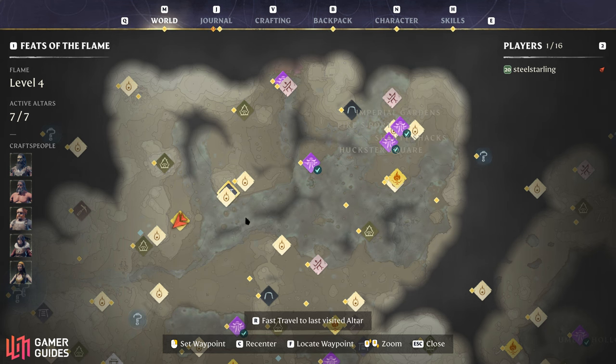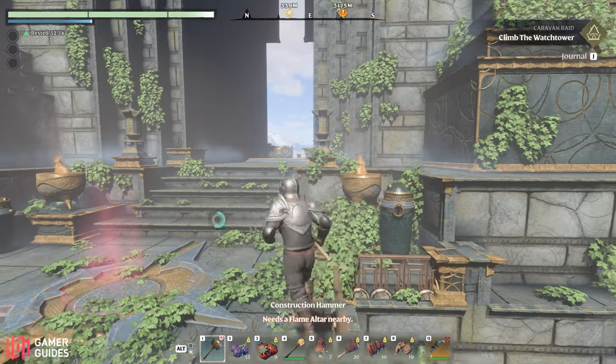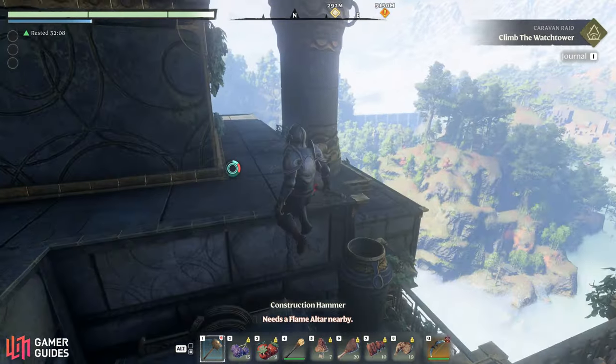If you don't stumble into the dungeon while exploring, you'll eventually be directed here by the Rumble in the Catacombs quest. The easiest way to find the entrance is to fast travel to the Revelwood Ancient Spire, then glide down into the shroud to the northeast.